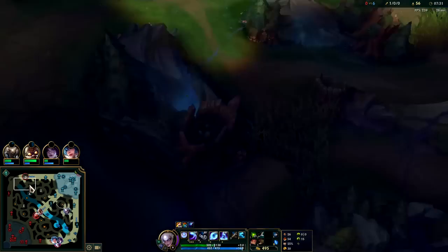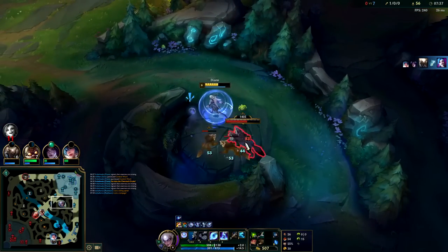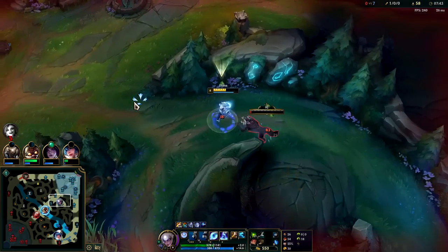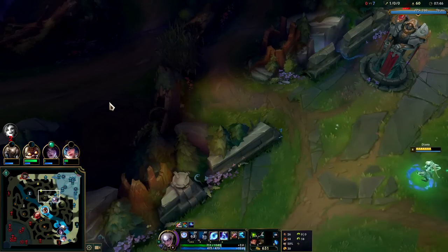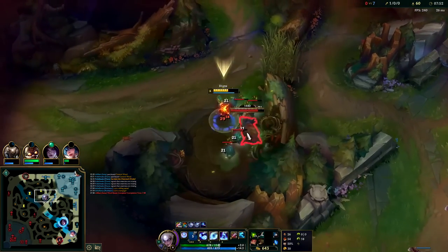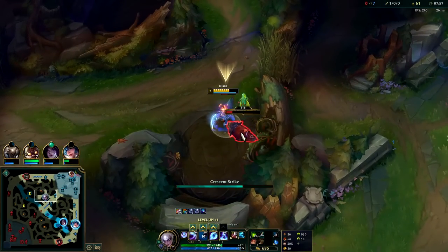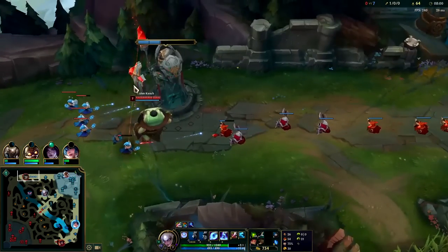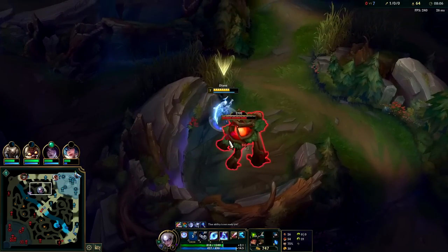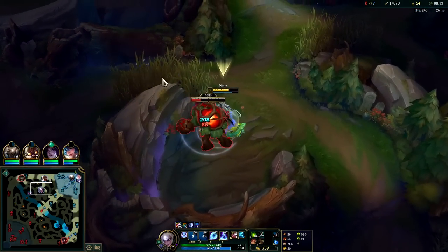Kench is getting a lot out of this - Pantheon kind of over-roamed and Kench is going to get so much out of it. Auto attack E - your E always puts you behind your target, so whether it's a monster or champion you can play around that knowing you're cutting off their escape route depending on how they're positioning. I don't really want to go top and fight Kench. Pantheon shouldn't have stayed bot for as long as he did - Kench got like three plates out of that. Pantheon was already winning lane, so there's no reason to trade kills for plates.